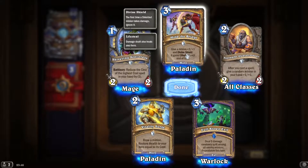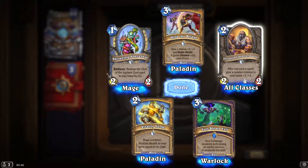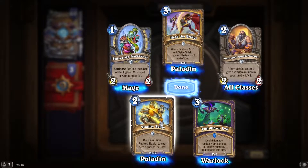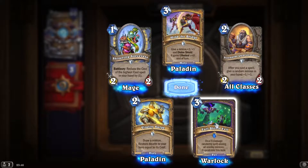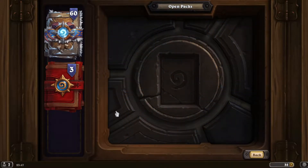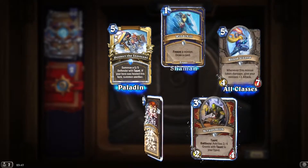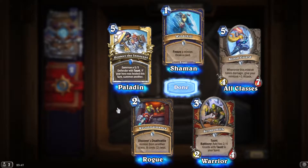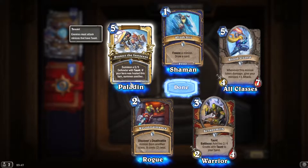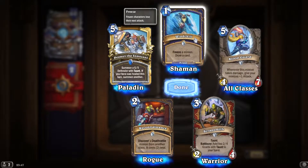There's a Paladin legendary which benefits from that — it doubles any buffs you put on it, very powerful. Stormpike Portmaster: after you cast a spell, give a random minion in your hand +1/+1. Which one minion restores health to your hero equal to its cost. Deal five damage randomly split unless all enemies — repeatable this time, so it's a bit like a seven mana Demon Hunter spell. Seven 1/1s with rush, and if they die it does it again. Summon a 5/5 defender with taunt.